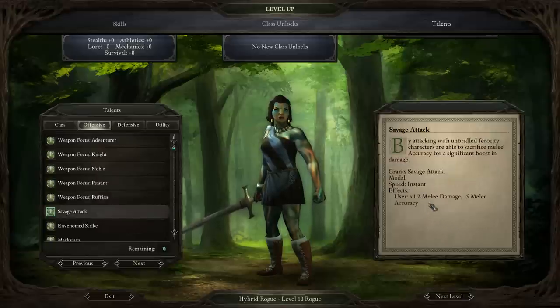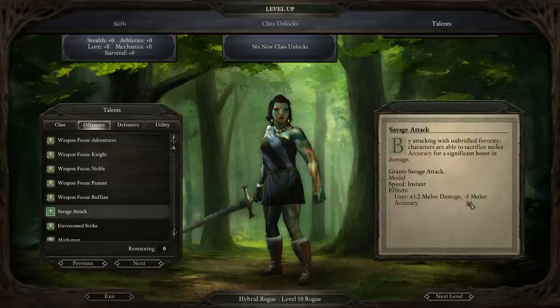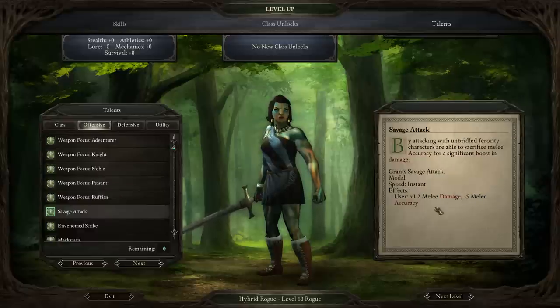Savage Attack gives yet another damage boost at the cost of melee accuracy. But remember, earlier I picked an ability giving extra 8 accuracy in combat plus extra damage at the cost of deflection. So with Savage Attack, I'm not really losing accuracy overall — I still have plus 3 accuracy effectively. I think I should stack the damage even more by picking Savage Attack.